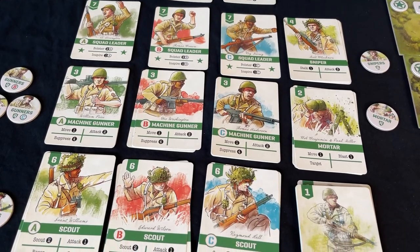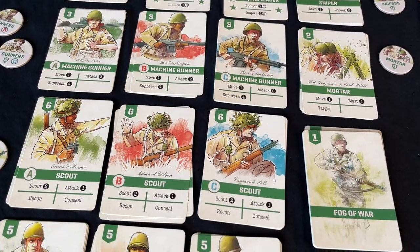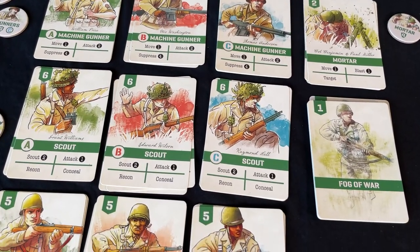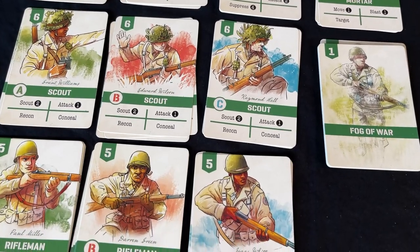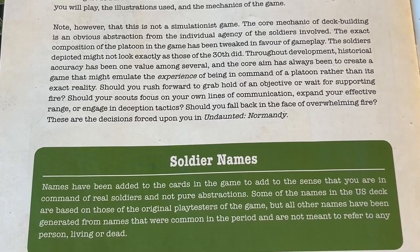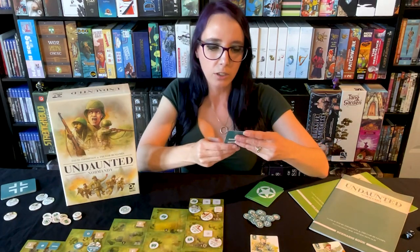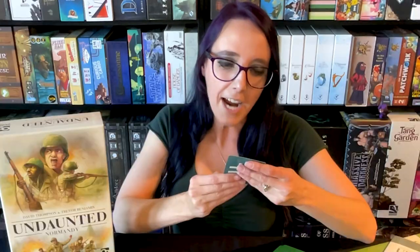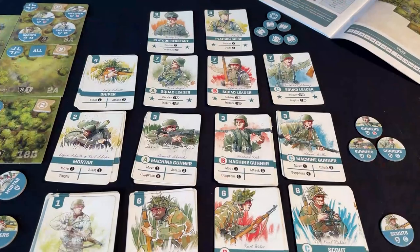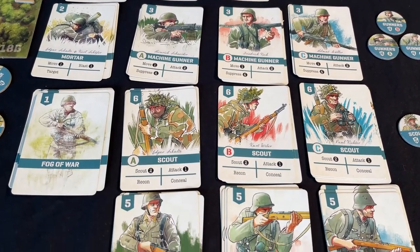The things I like most are actually the cards. Each of them has a unique illustration, they are diverse and try to vary the people shown, including different cultures and races represented, which I think is fantastic. But they're also all named — fictional names, not representing real World War II soldiers — but I love that they took the time to give them names, because when you lose them, it hurts more. If I were to lose Heinrich, it would hurt because he has a name and his family might be sad.